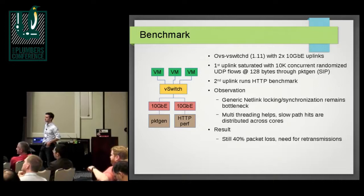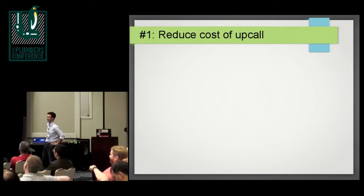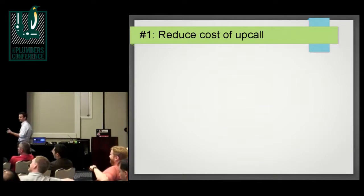There are two ways to address it: either you make the slow path user space partitioning work better, or — the more obvious approach — just make fewer of these upcalls.